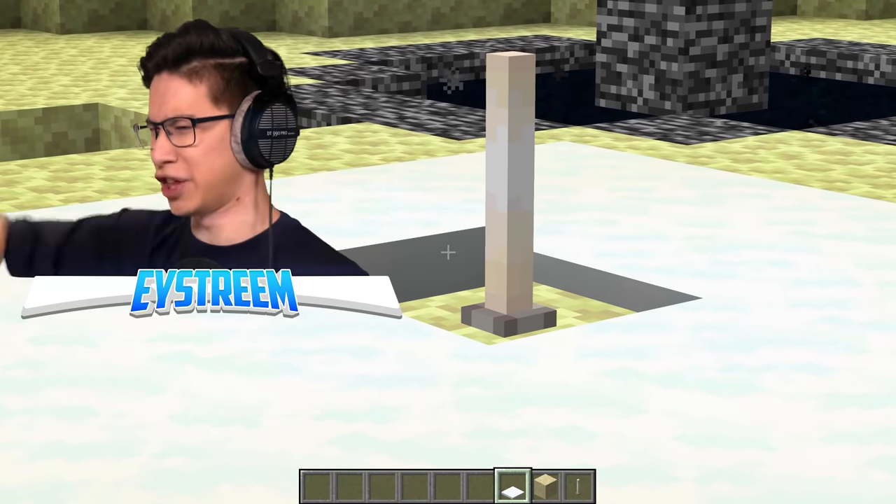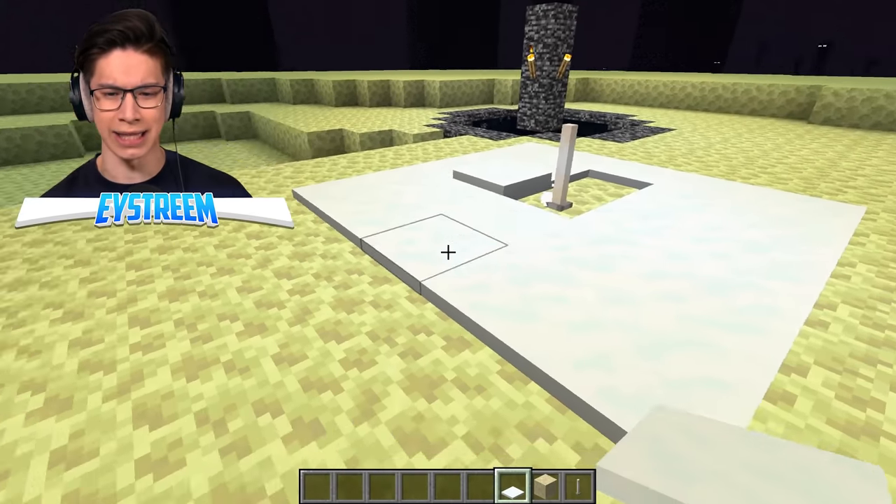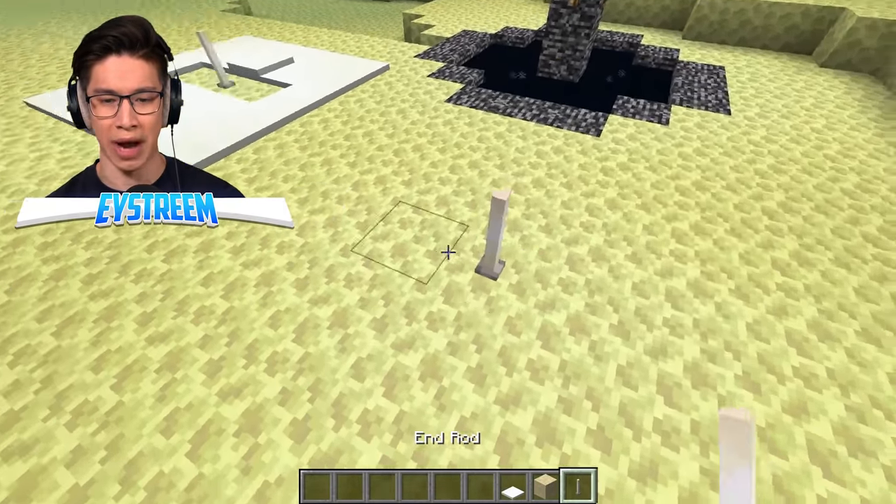I always look at an end rod and think of it like an icy pole — it just doesn't work. But look at that, it's literally melting the snow! I want to see how much of this snow melts. While it's doing that, I also want to see if sand breaks on it.